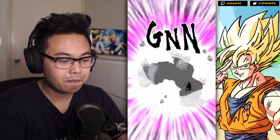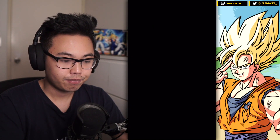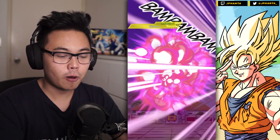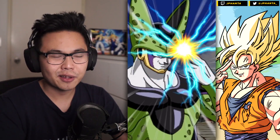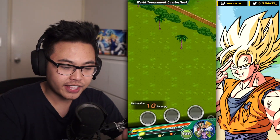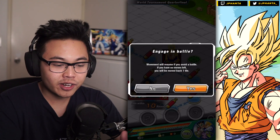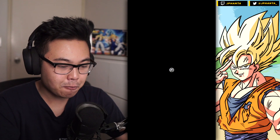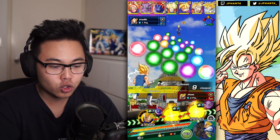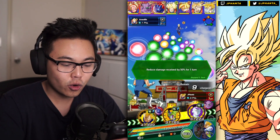Probably won't even kill this Vegeta. Close though — if we got a critical like that. Everybody else should be gone here, and Cell could probably finish off the Vegeta, and then we can move on to the quarterfinals. On to the quarterfinals — this is actually the first time for a World Tournament that I actually don't need to worry about grabbing the pink capsules, which is quite good. I've already unlocked all the dupes I need to 100% any Super Strike unit that is out at the moment.